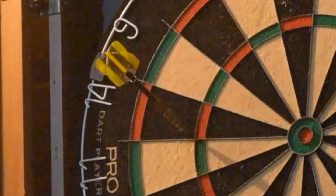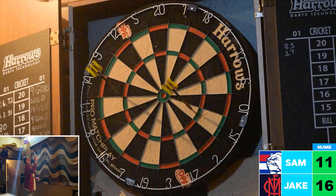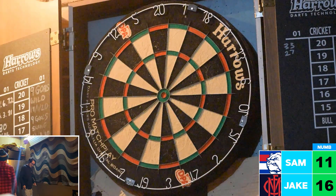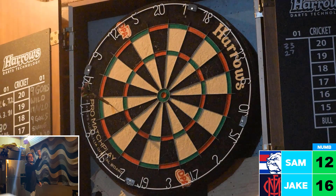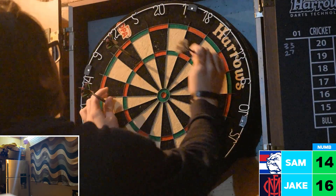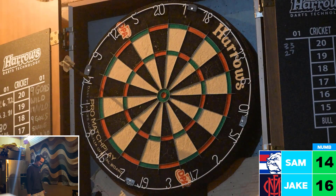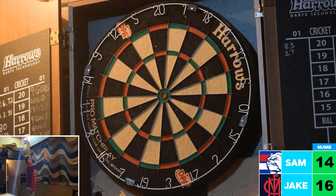Jake is out to a handy lead. He hits number 14 and then number 15 with purpose. Can he get 16? He thinks he has it but no — he has not hit it. Sam hits number 11 and moves on to number 12, hits number 12, and gets the triple, moving on to number 14, bridging the gap in the grand final. But Sam can't hit inside number 14, so his turn ends.